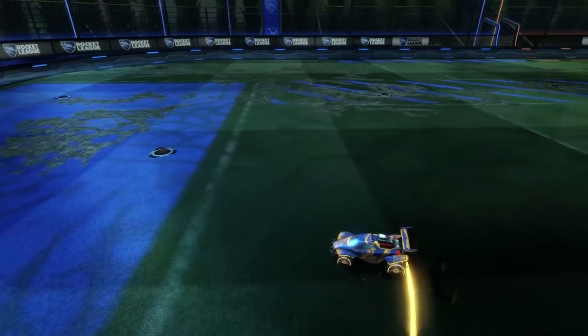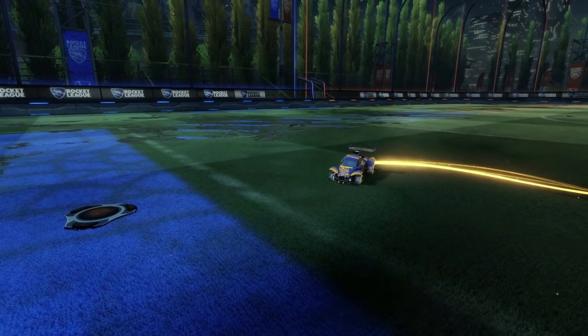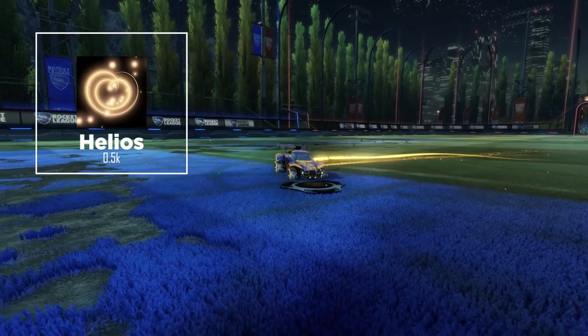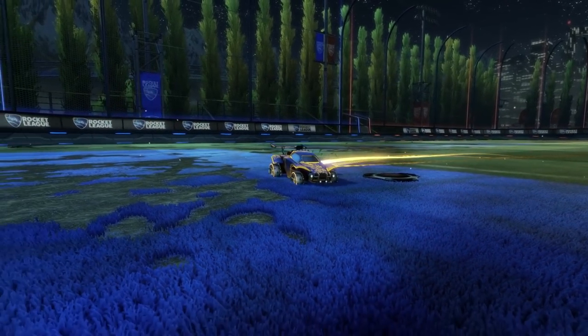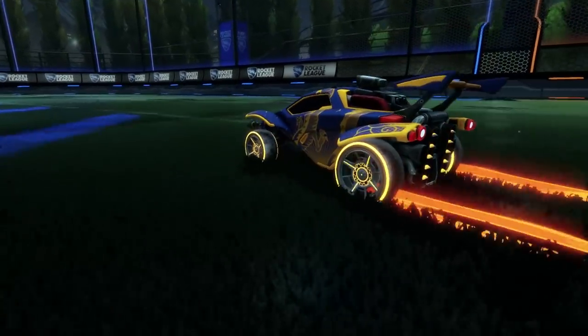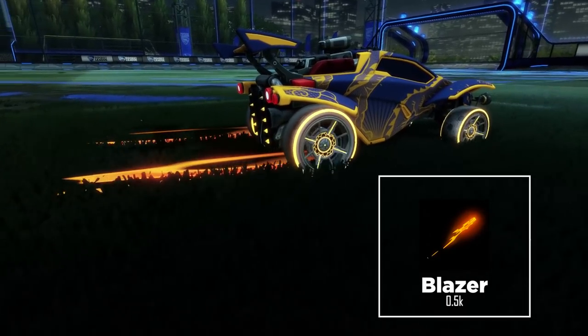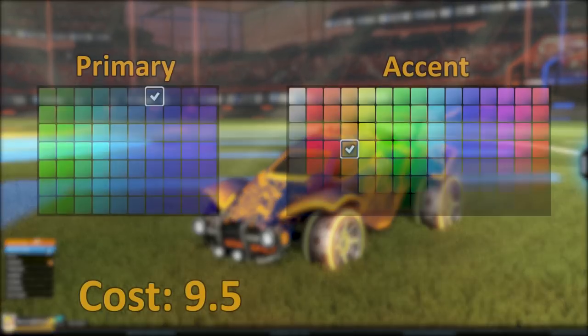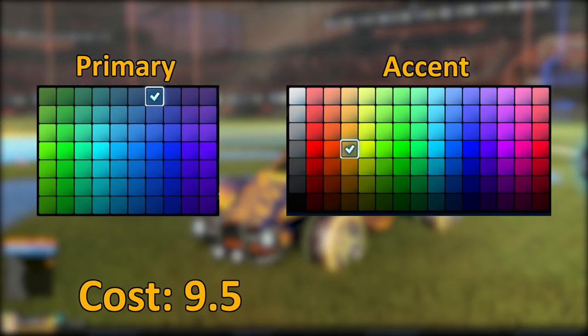With all these designs I'm aiming for about a 10 key budget, so for the boost I'm going with a Helios. The unpainted version runs max about half a key, and since its default color is orange it works out perfectly. It's pretty much the same story with the trail — we're going with a Blazer, orange unpainted at about half a key. What looks best is a dark primary with a light accent, which really helps make the Dragonlord decal pop.